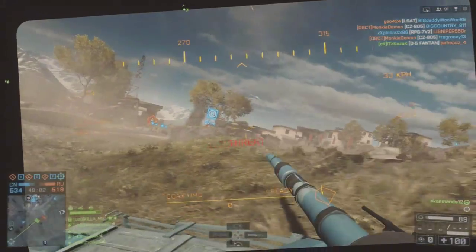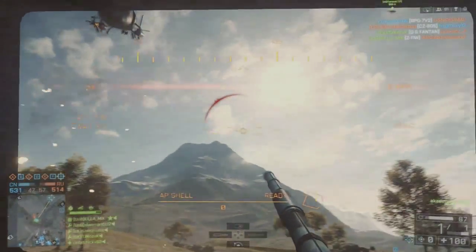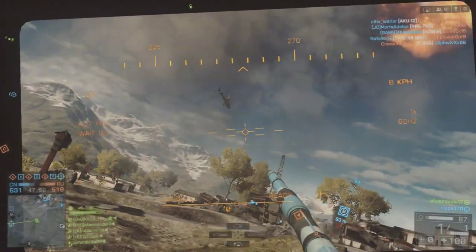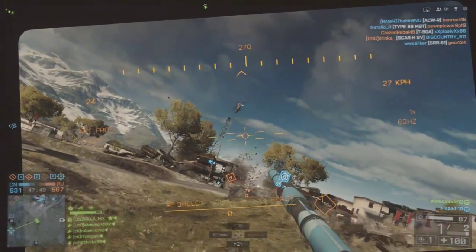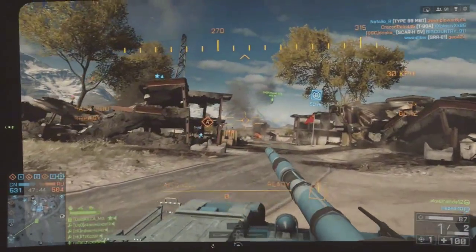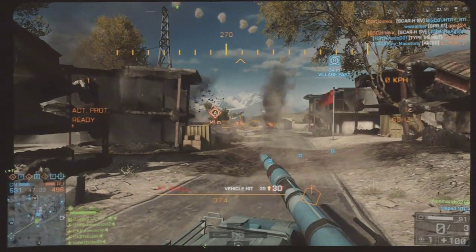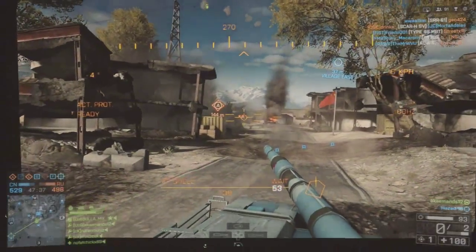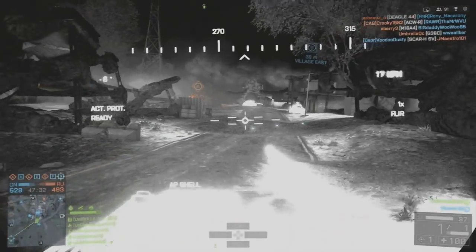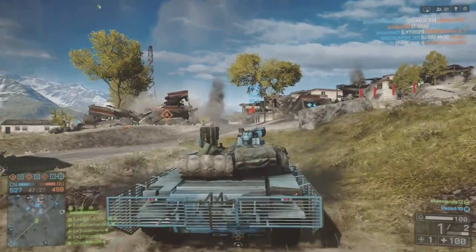I start getting tickled by this scout chopper — he's making a fatal mistake by flying low. Don't ever fly low in these types of vehicles. He has a 30mm gunner but decides to back off and go for the other chopper. As I said, it's useful to play with friends in this game. That guy in the jet is one of my friends — I'm playing with a squad of five so I have backup. Solo tanking is one of the hardest things, but if you have good players in jets and scouts watching your back, you're guaranteed to do well.